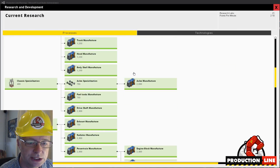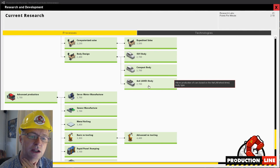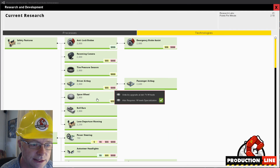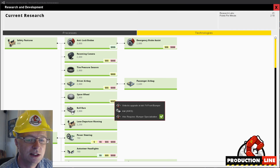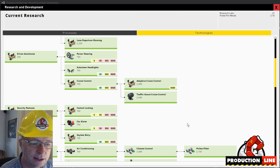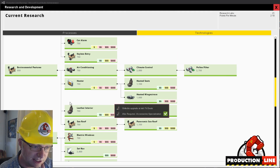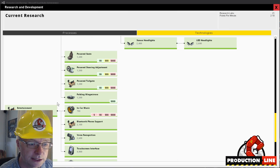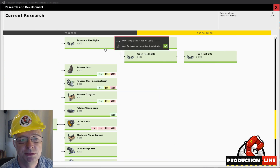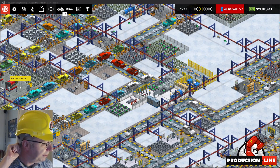A few researchy things have probably changed too. I changed some icons to make them more obvious, mostly in the tech tree. For bull bars, we got a picture of the vehicle, which I thought was the best way of showing it only applies to that vehicle. Napa leather seats is a new thing, in-car music now has a new icon, voice recognition now has a new icon, and aluminium body has some new art.